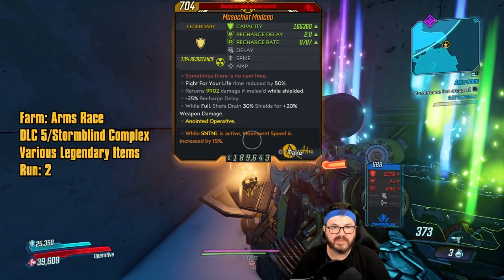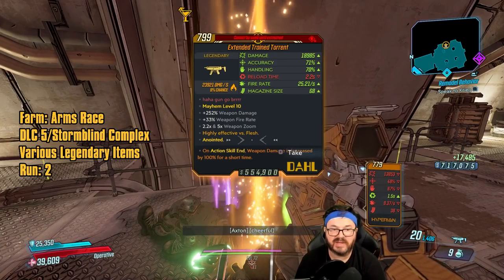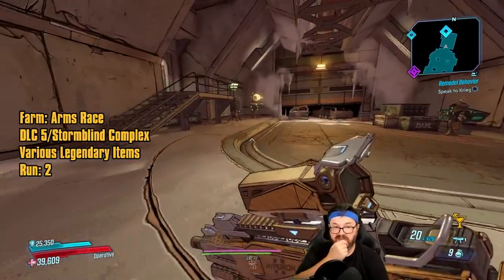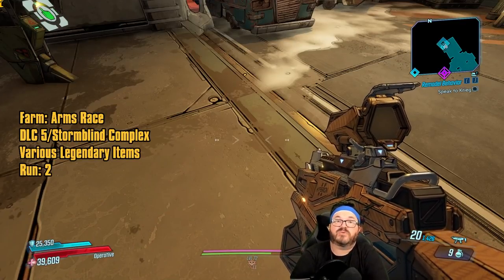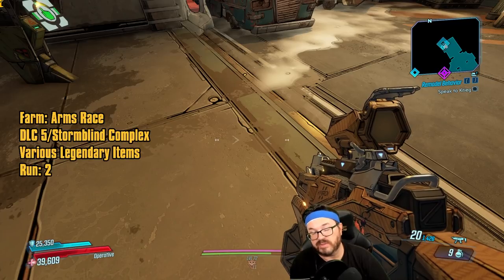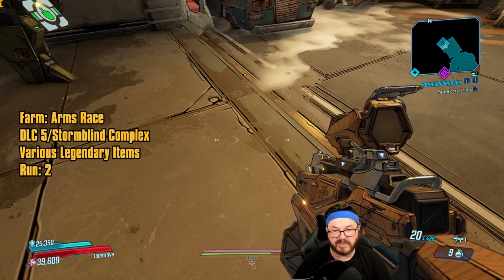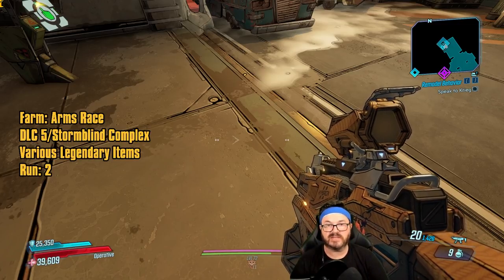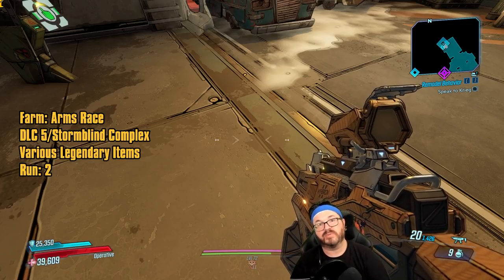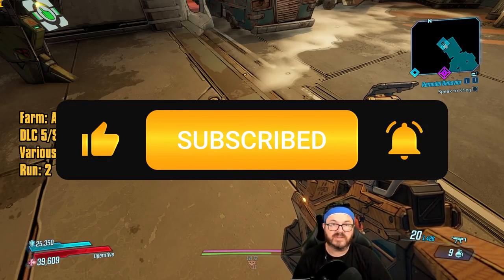Got a Madcap with amp, spike, movement speed, and sentinel active movement speed. We got the Torrent too — so we don't have to do the underground area anymore. We've already got the Critical Thug, the Torrent, and the Hotfoot Teddy. Thanks for hanging out. We knocked out all of DLC 3 and started Arms Race. Tomorrow hopefully we can finish Arms Race — it's tricky, you never know how many things you'll get in one run. Hope to see you on Twitch at killersix. Hit like and subscribe for more.